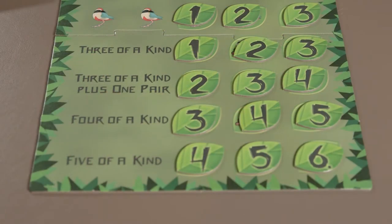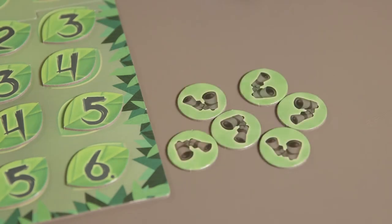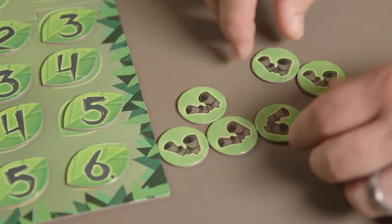Different types of matches are required for the bottom section of the game board and the leaf tokens are set up as shown. Lastly, players should place the binoculars tokens animal side down, mix them up, and place them next to the game board.